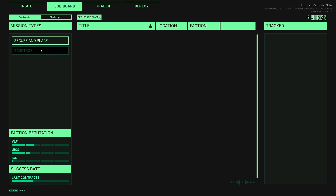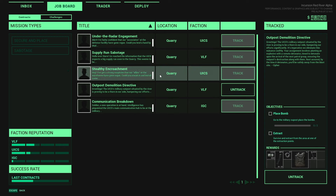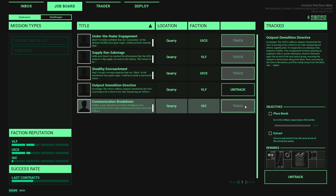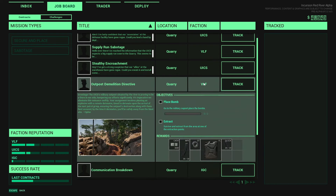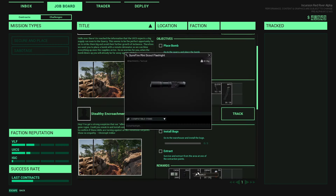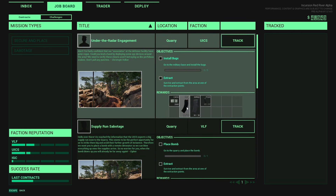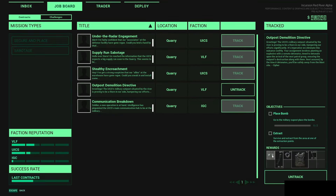There's not many different types of jobs right now — you've only got Secure in Place and Sabotage. I only have sabotages, so I'll take the VLF since I've got good relations with them. Because I'm taking the VLF, I can't take any of the other factions, so by doing this mission I'm actually going to lose standing with the other factions. You can see what the rewards are beforehand — they'll give me cash, an MP5 attachment, duct tape, fuel canister, and a Glock.